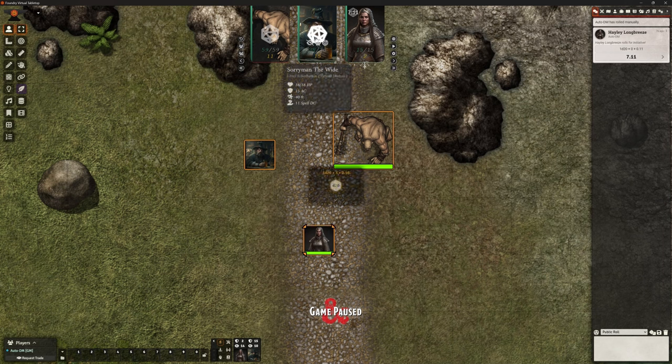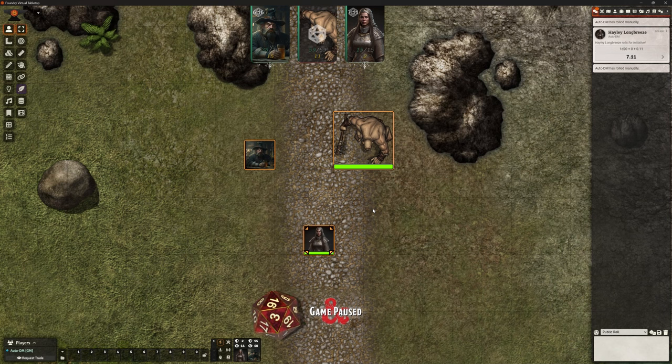It says 'Auto DM rolled manually' — you can turn that off, but I've got that on for this purpose. So Hayley's rolled hers, Soryman's got to roll his. It's prompting that player. I'm logged in as the GM, but the player would be getting this prompt to say that they need to roll their initiative on a real dice, and we're putting in the number that was actually rolled.